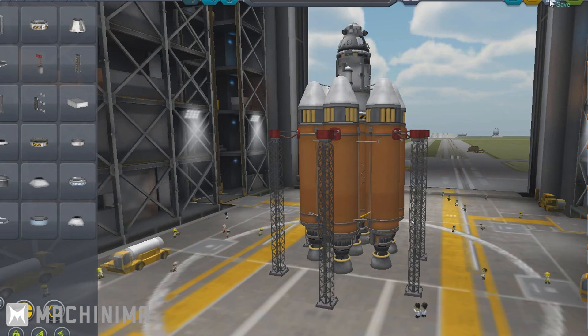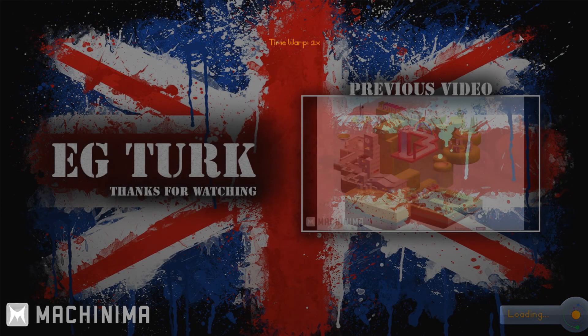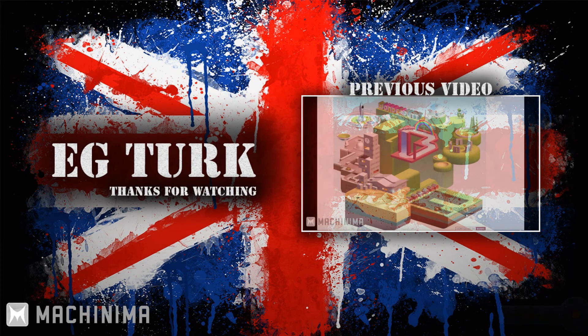We'll hit Save and Launch. In the next episode we will actually launch the craft — we'll get it into orbit and drop back down out of orbit. So until then, this is EGTurkey signing off. See you guys later.